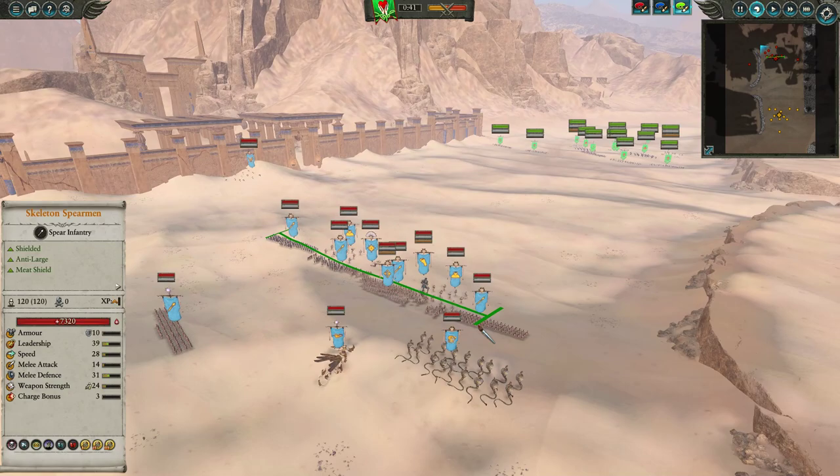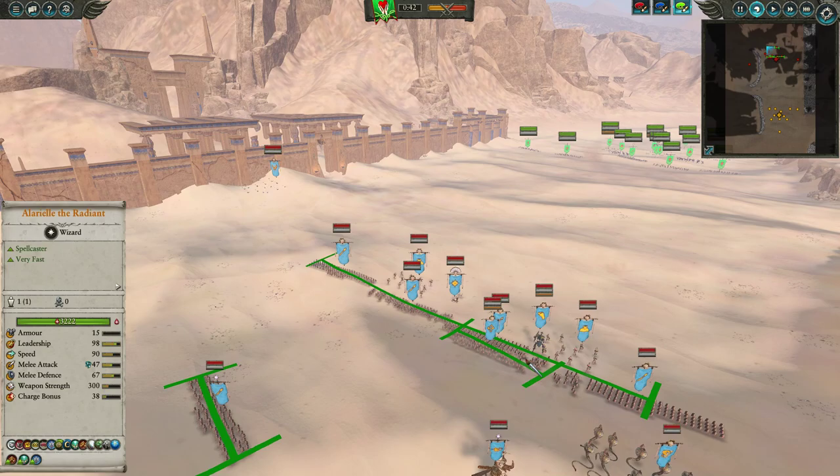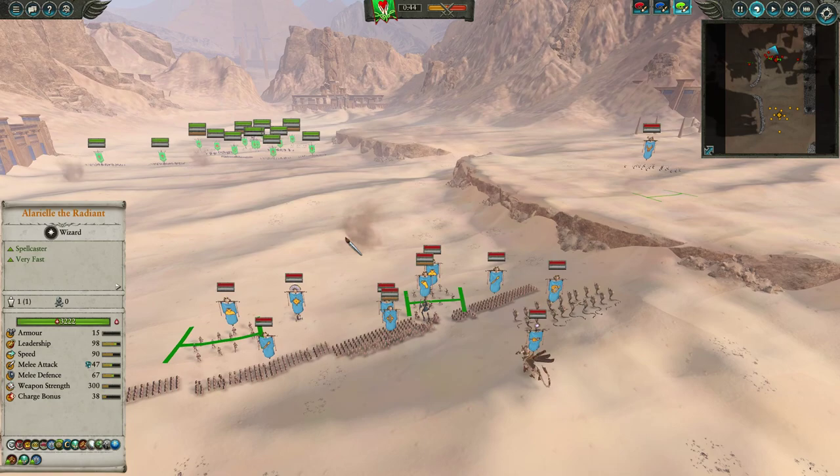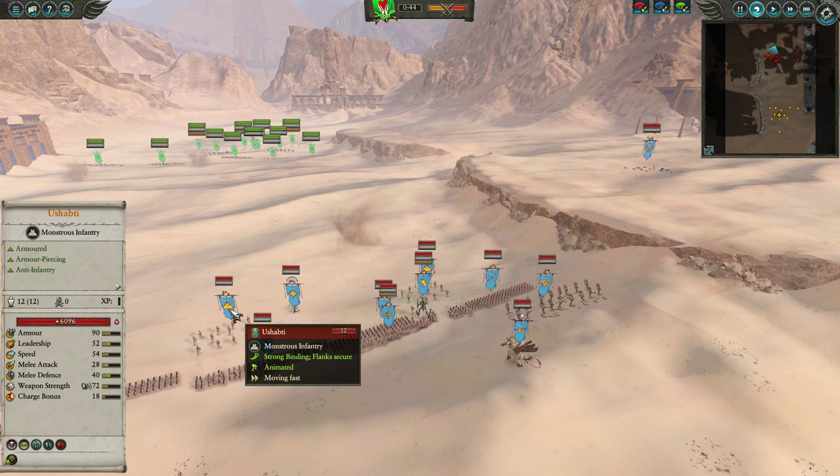Besides that, my opponent has a frontline of spears, including the Regiment of Renown Spearmen — the King of Khetep, the Scorpion Legion. A screen of archers — I guess he had some points left over and wasn't sure what to do with them. Two Carrion on the flanks looking to harass the backline, and two Shabti to disrupt and support the infantry brawl. Though obviously against Phoenix Guard they will struggle, and against Treekin it's probably a bit of a wet noodle fight.